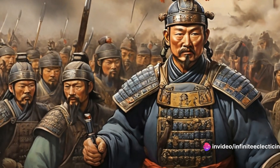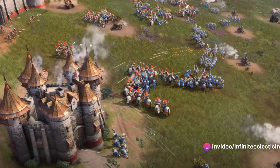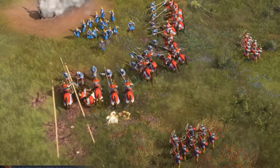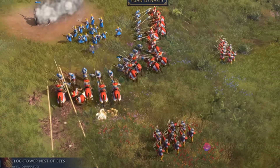Step 4 is all about mastering the art of warfare. The Chinese civilization excels in late-game army composition, boasting a diverse range of units, including powerful gunpowder ones. The trick is to effectively balance your army with a mix of unit types, ensuring you're ready for any situation that might arise.